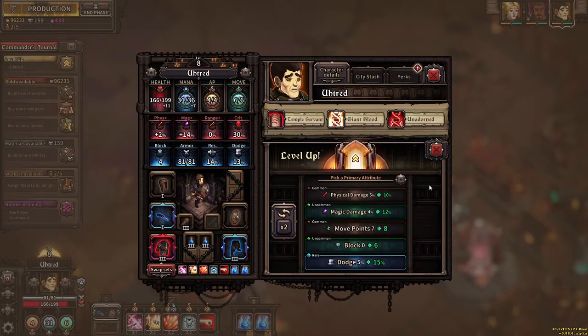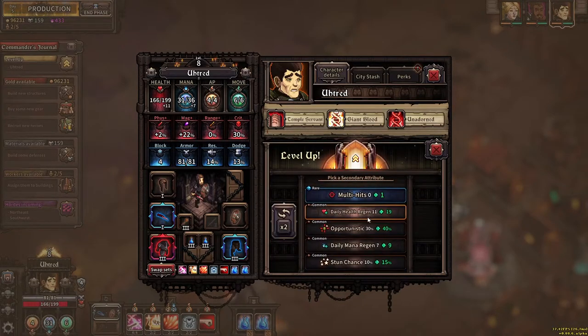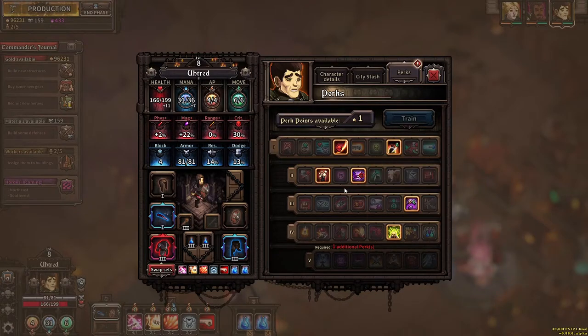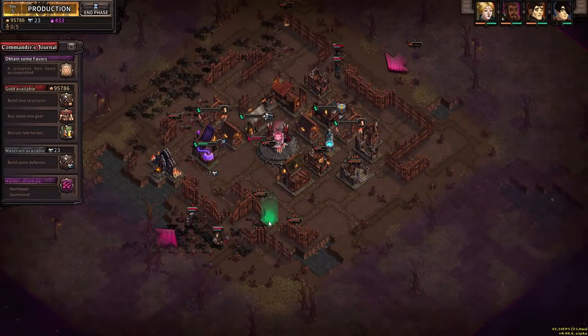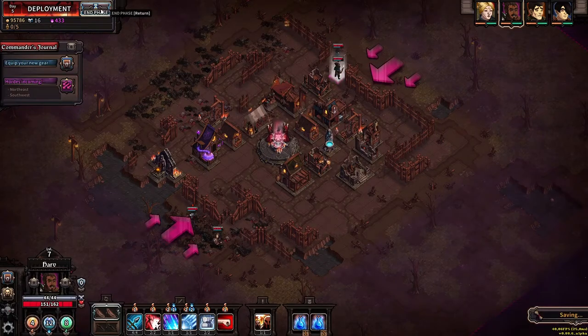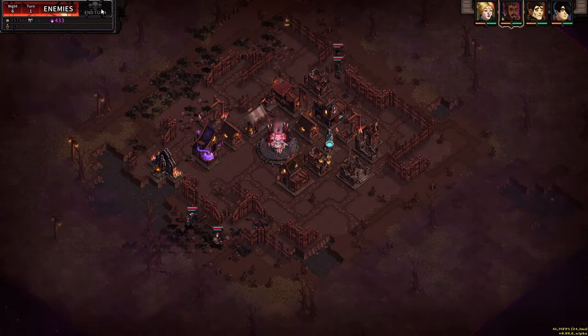After each battle, your heroes will gain experience points, allowing them to level up. It's up to you to decide which stat to power up — boost your strongest skills, balance your weak spots, or a combination of both. These improvements are randomly generated with different degrees of rarity and effectiveness, creating new scenarios for each game. Every time one of your heroes levels up, you earn a perk point that can be spent in a dedicated menu for optimizing your skills and creating new strategies. Once you've allocated all of your resources, positioned your heroes and armed them to the teeth, and rebuilt your defenses, the production phase ends and a new night of battle begins.